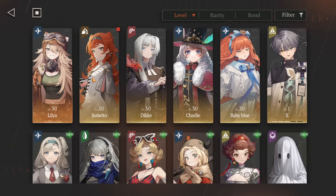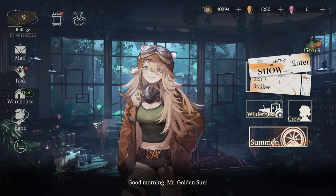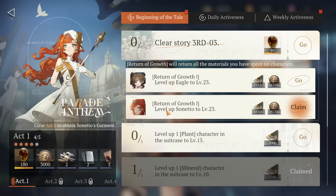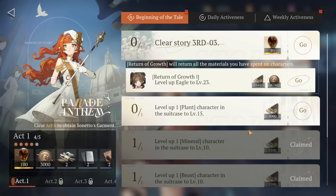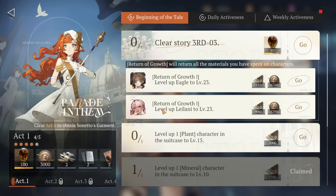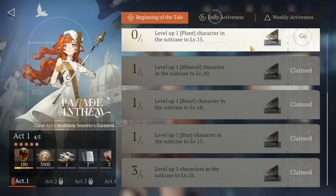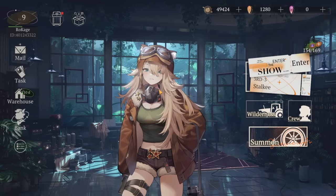Don't put only DPS characters or only support characters — you need to perfectly balance your team to progress. There's also the Return of Growth tasks: things like leveling up Soneto to level 23 or Eagle to level 23 are definitely worth doing because you get all those materials back, and then you can use them to level up even more characters. Do the beginning missions, daily activities, and weekly activities.